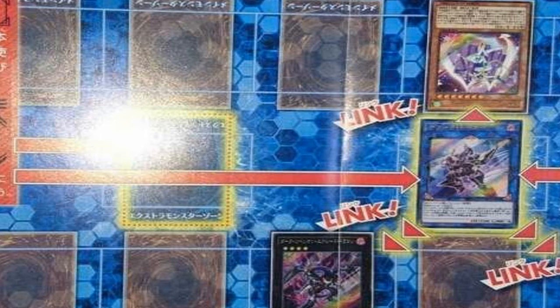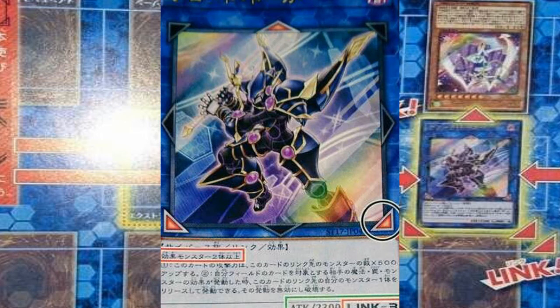That has the potential to be a little bit broken. But if you look at Code Talker's card art, you can see there are two links that are left and right, which means you're able to link to other link monsters. It's confusing at first but very simple once you understand it. In later videos, I'll be talking about whether this has the potential to be absolutely broken — worse than pendulums — or if it's a bit better, more balanced, or fair.